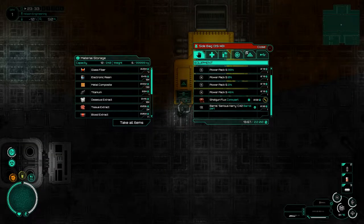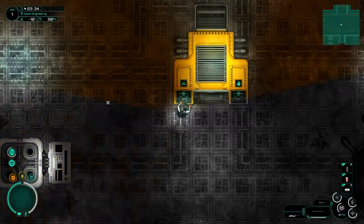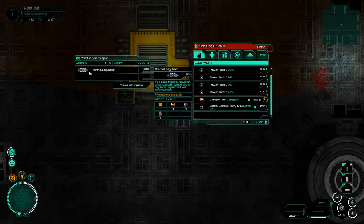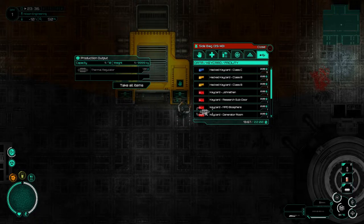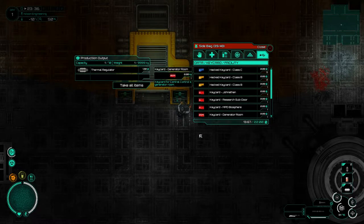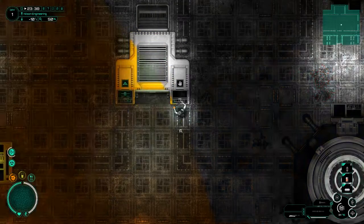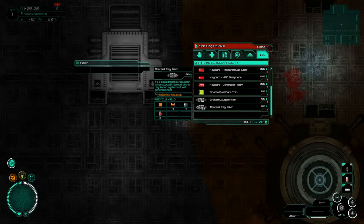I don't know what this thing is. Is this just material storage? I don't need material storage. What have we got over here? This is an output thermal regulator — that is the thing I'm after. Anyway, we've got a broken oxygen filter here and also a note I didn't read from last time.